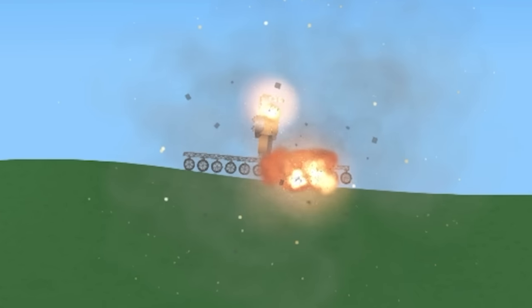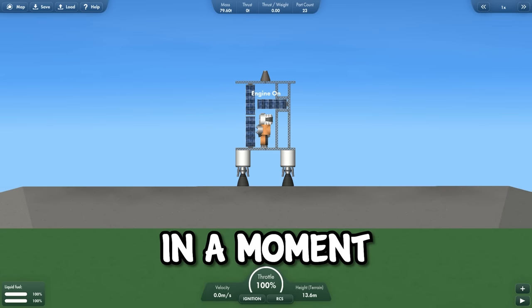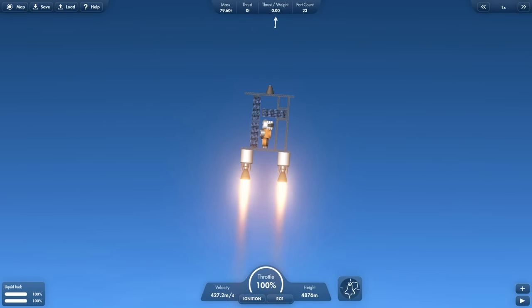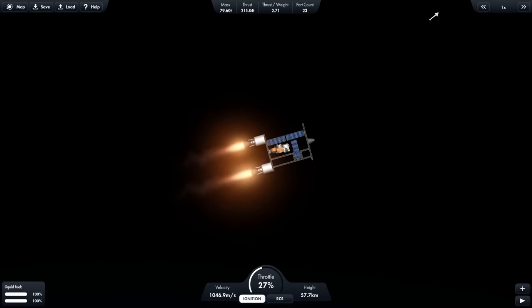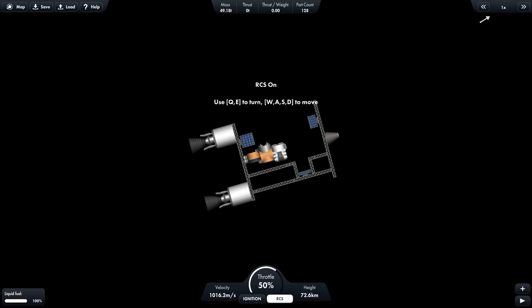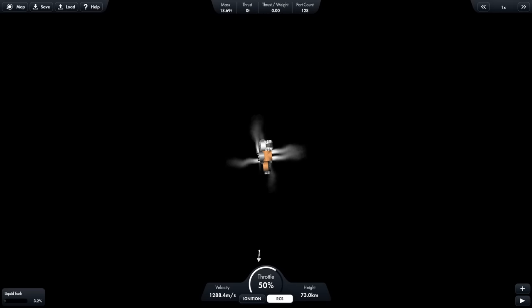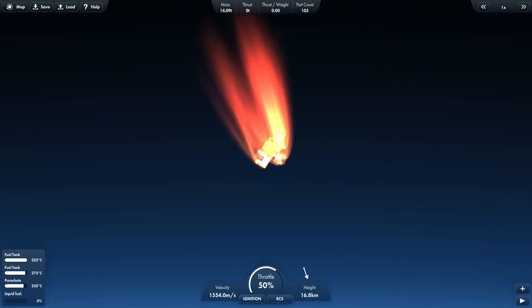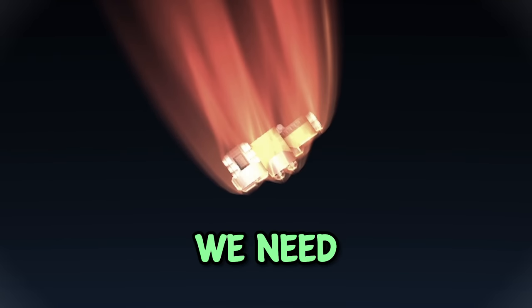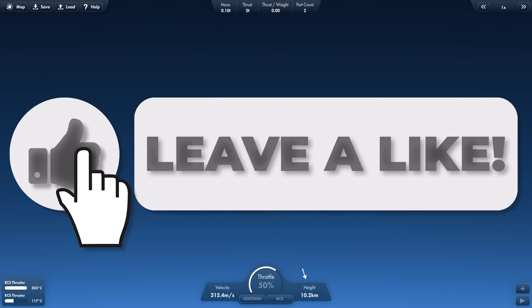Now let's get the little man to space. I built this rocket — why the solar panels? You'll find out in a moment. Launching seems to work. Now what if we disable the engines? Once we're going, we need to keep going. Let's get to space — we need to slow down gradually. Open the doors, that's what the solar panels were for. Wait, I'm losing the ship, I'm drifting away, and my fuel is running out. The little man is going to die here in space all alone. He's starting to burn. Do you have any last words? He's dead.